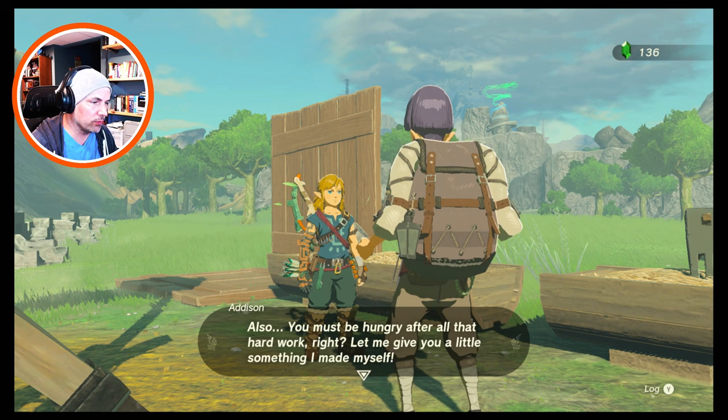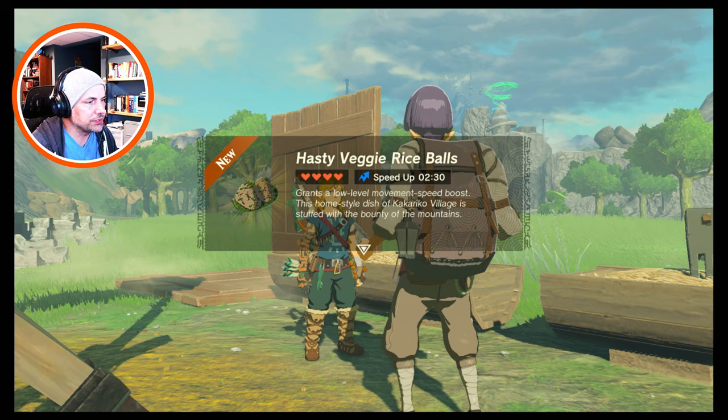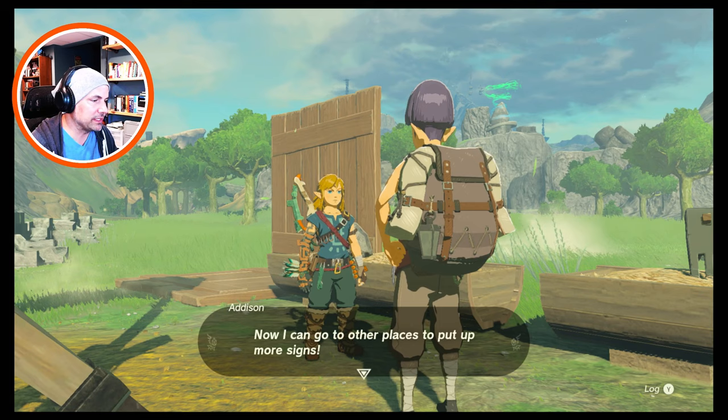Also, you must be hungry after all that hard work — let me give you a little something I made myself. Hasty Veggie Rice Balls — grants a low-level movement speed boost, a home-style dish of Kakariko Village stuffed with the bounty of the mountains. I still don't feel like I've thanked you enough — here's a little something from my premium collection: a Bomb Flower. Now I can go put up more signs — and with that, I'm off. Weird guy, but he gave us a lot of stuff.